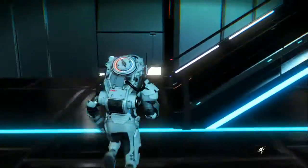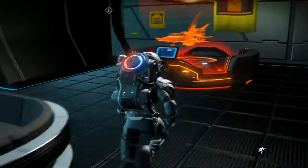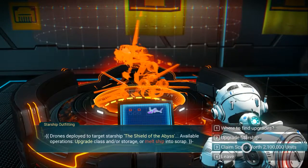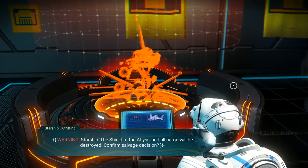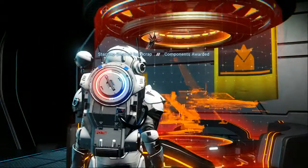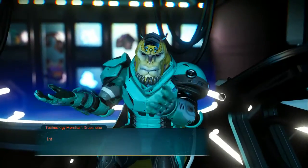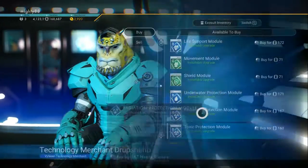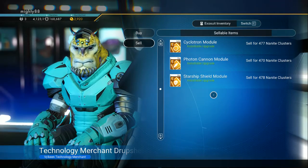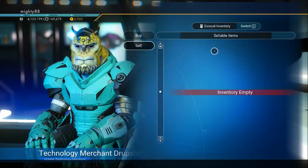Okay, let's go see what scrapping we get. 2.1 million units scrapping value, then you get junk to sell, and you get three of these modules if you want to sell them — 478, 470, and 477.